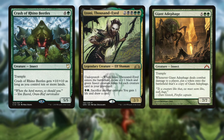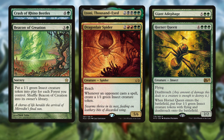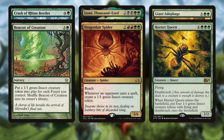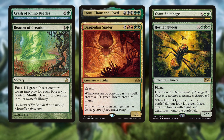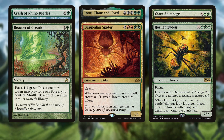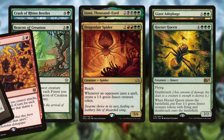There are also great ways to create insect tokens: Beacon of Creation, Dragonlord Spider, and Hornet Queen. Beacon of Creation in a three-color deck can get you four to five insect tokens for only four mana — just watch your forest count. Dragonlord Spider gives you an insect token whenever an opponent casts a spell. Hornet Queen is one of the best ways to bounce back from a board wipe, giving you four deathtouch insect tokens immediately.